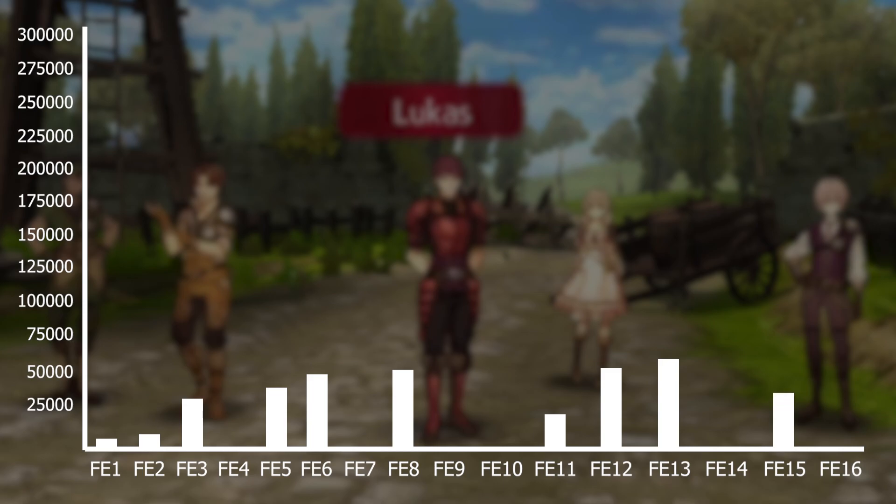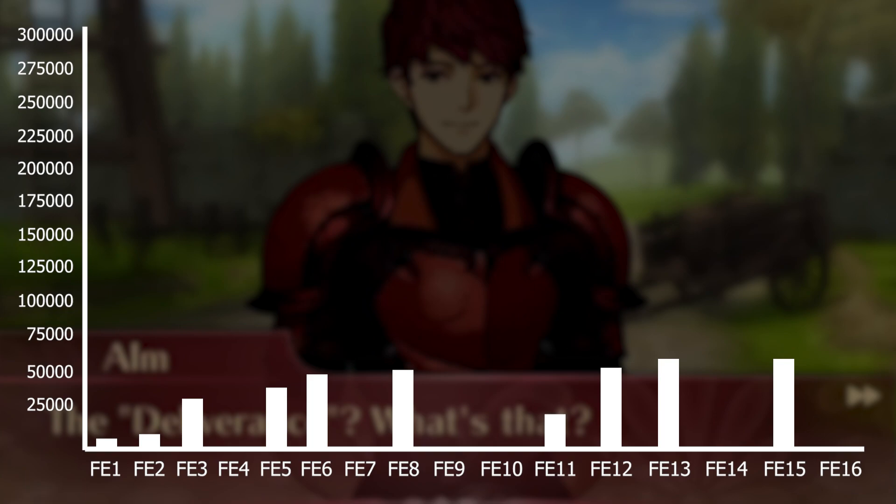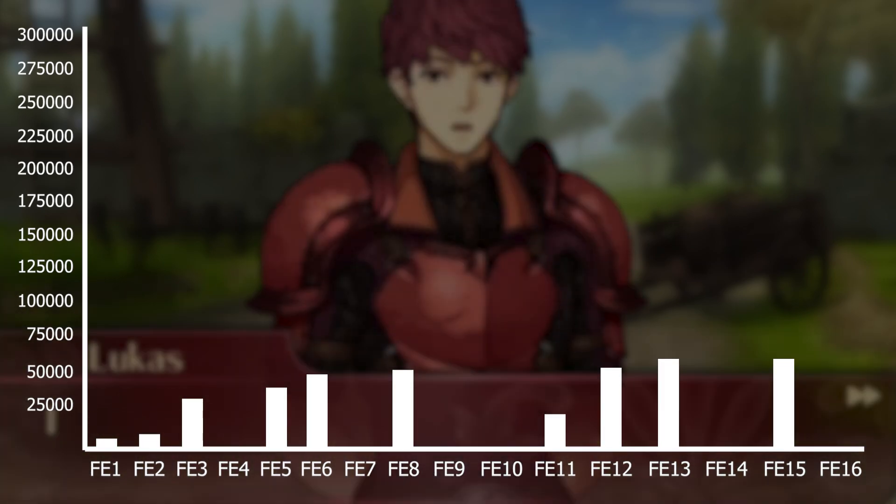Next is FE15 Echoes, the remake of Gaiden, at 64,700 words. They took this remake even one step further from the others. They added base conversations where all the characters hang out in villages — if you go to a village they'll be hanging out and you can talk to them, and they usually have interesting things to say. They also added a lot more text to the story and included those memory scenes.